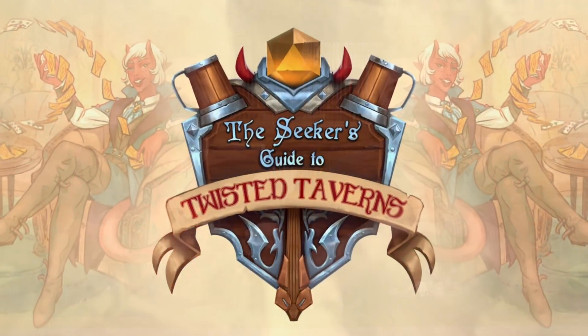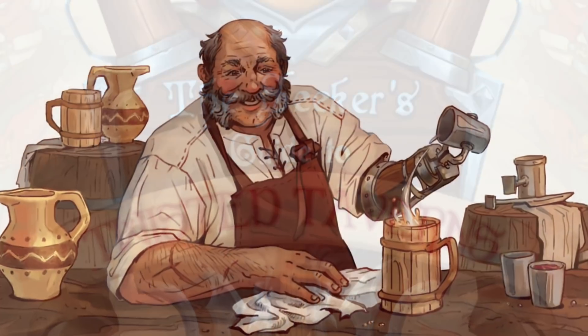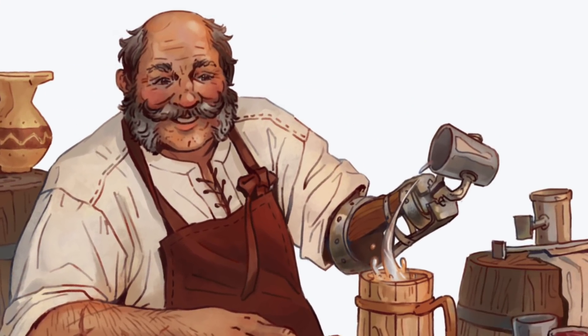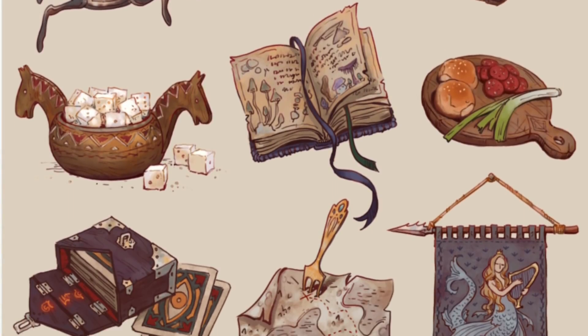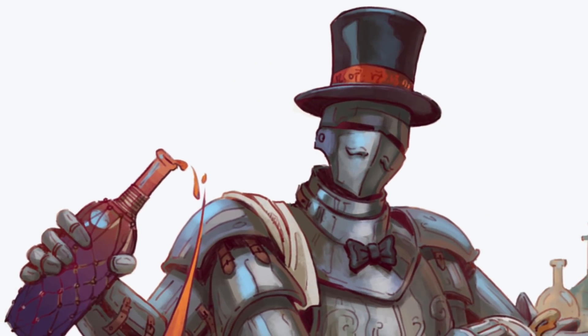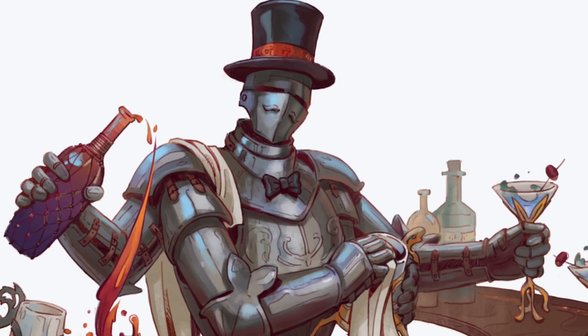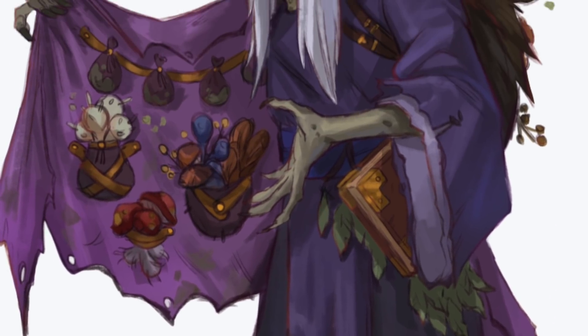This week's episode has been sponsored by The Seeker's Guide to Twisted Taverns, which is just coming off the back of a wildly successful Kickstarter campaign and is now available for pre-order. This book contains 14 brand new taverns for you to explore with your party. They blew through all their amazing stretch goals and there are tons of super fun accessories to augment your game. Make sure to check out the links below to pre-order your copy of Twisted Taverns.